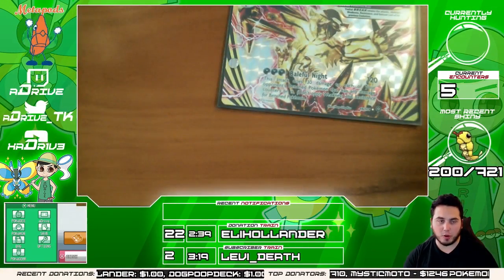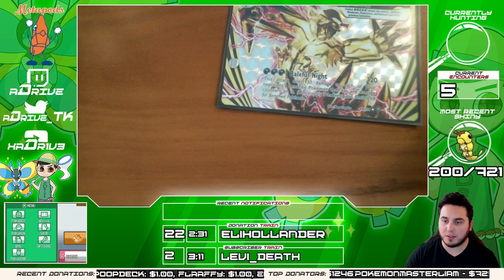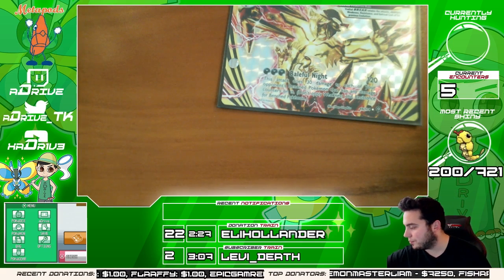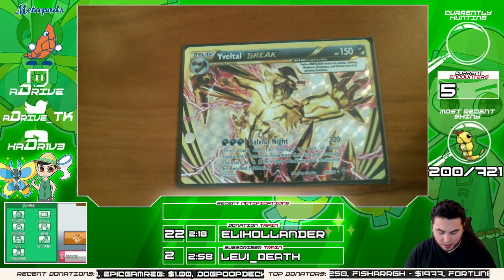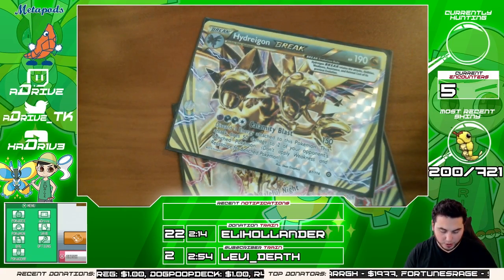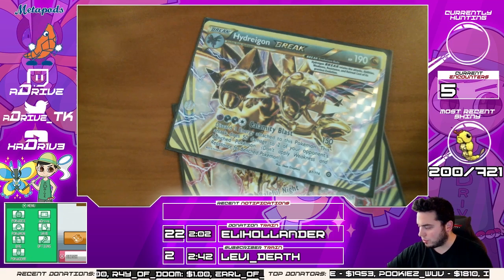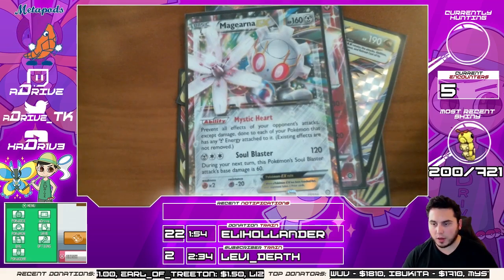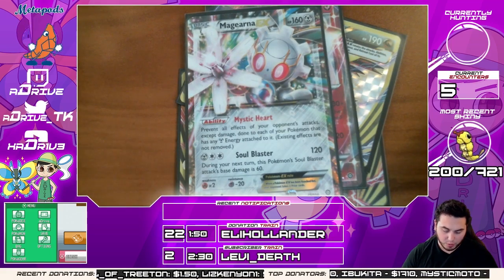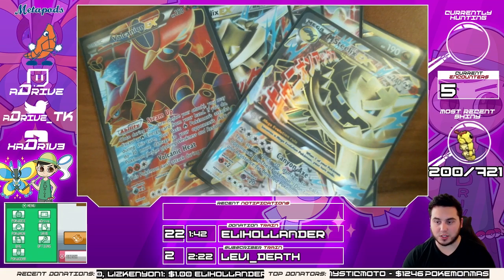Let's do a quick recap of what we got in this box — the best cards. So we got the Yveltal BREAK obviously, and the Hydreigon BREAK card. Those are the only BREAK cards we got. In terms of other stuff — we got another Gardevoir EX, that was pretty sweet. We did pull a Magearna EX, and we have the full art one from the previous box. We pulled another Mega Steelix EX — very very cool. And then probably the two best cards: the Volcanion EX full art and the Mega Steelix EX full art.